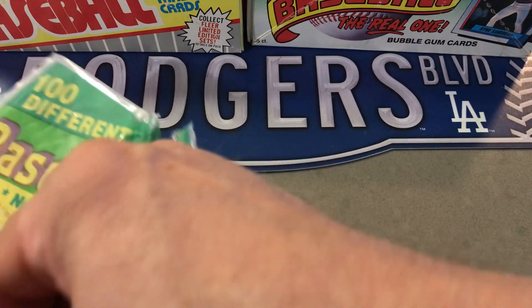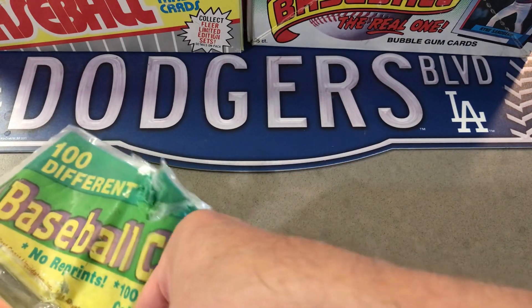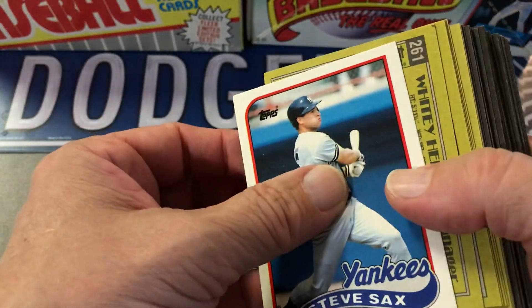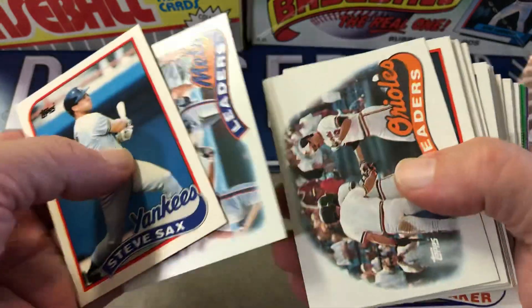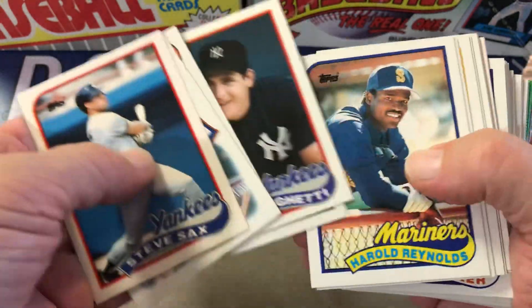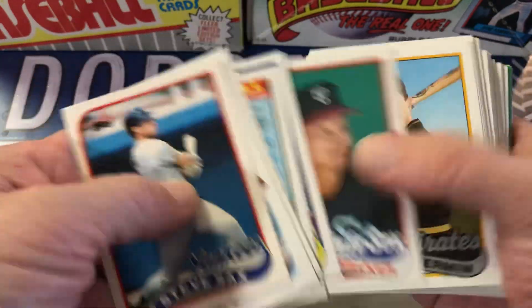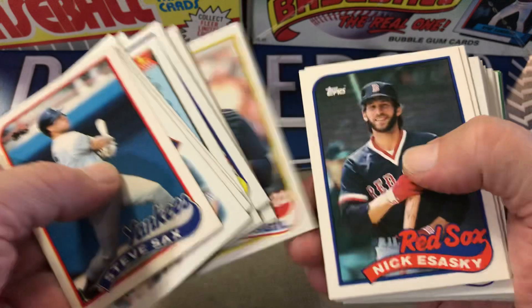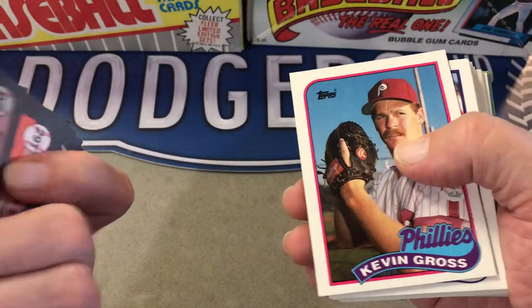So we'll get it open here. Like I said, I expect probably nothing but commons, but who knows — something might be decent in here. Alright, there we go — Orioles leaders. Now at least in 89 there are possible errors, so that's a chance there's an update card.